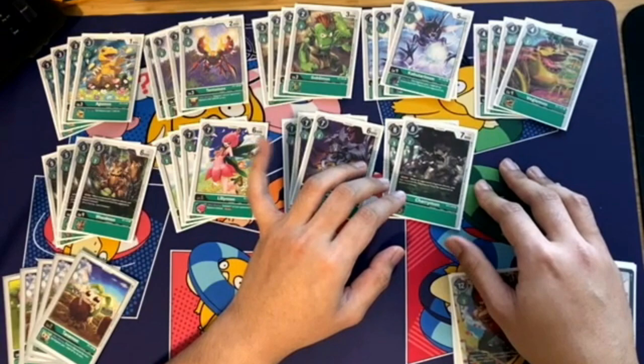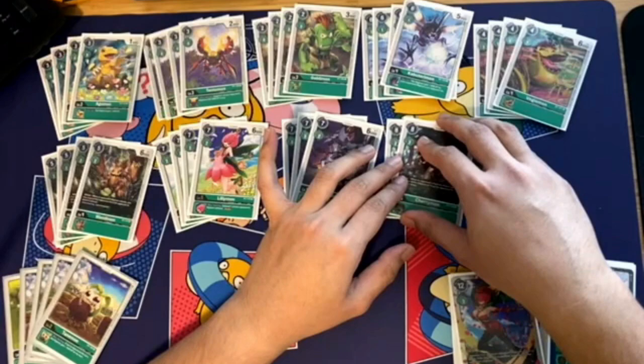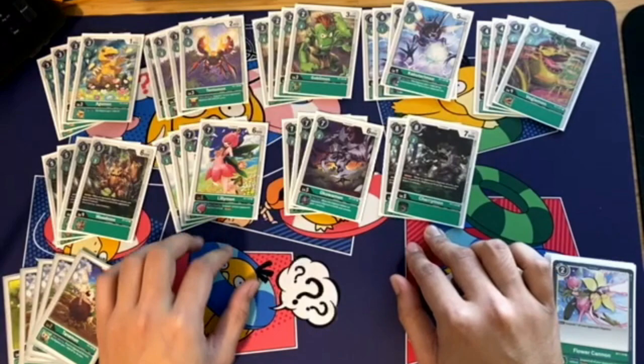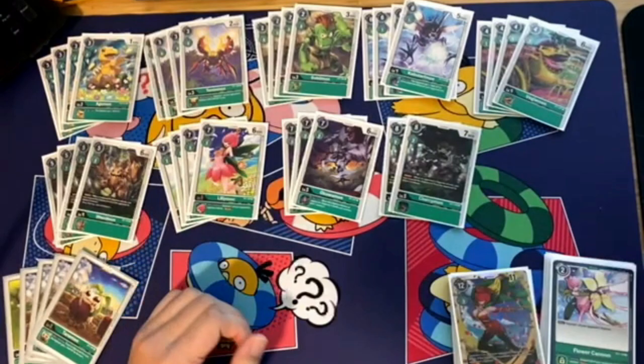Getting a level 5 on the board is one of the more important things for this deck, as it allows you to use Izzy and opens up digivolving into a Mega on the next turn. Notably, most opponents will try to prevent you from getting a level 5 on board, so you want to build up at least two of these. That way you can keep Izzy active and keep the possibility of evolving into a Mega open, even if you get memory starved.